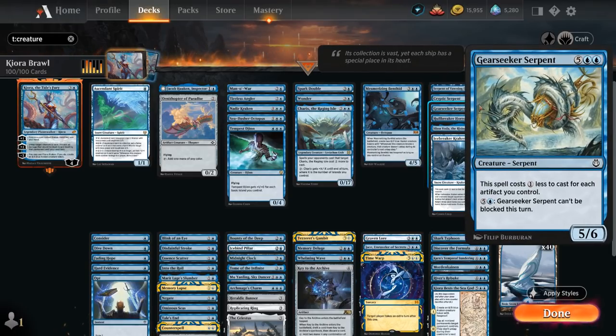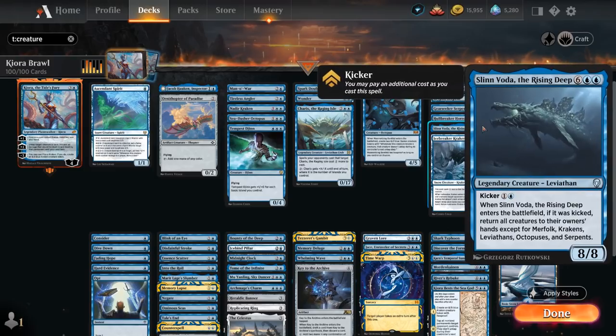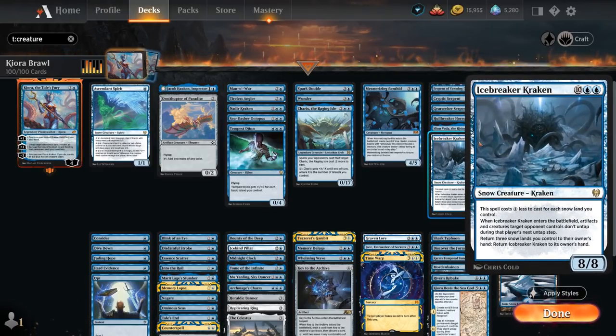Gearseeker Serpent gets a discount for each artifact we control. Hullbreaker Horror is very powerful at seven mana and is also a Kraken Horror. Slinn Voda the Rising Deep can be kicked for a total of 10 mana, and when it enters the battlefield we get to return all creatures to their owner's hand except for Merfolk, Krakens, Leviathans, Octopuses and Serpents. Finally, Icebreaker Kraken is an 8/8 that costs one generic mana less for each snow land we control — usually castable around turn six — and when it enters, artifacts and creatures target opponent controls don't untap during their next untap step.